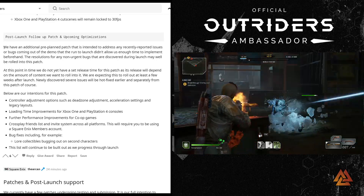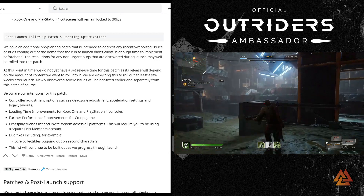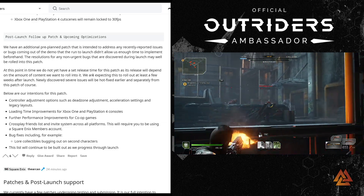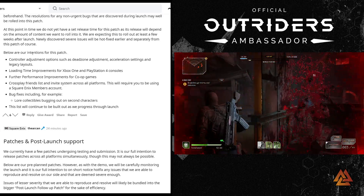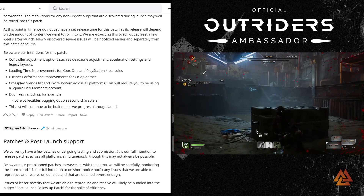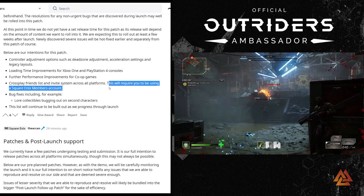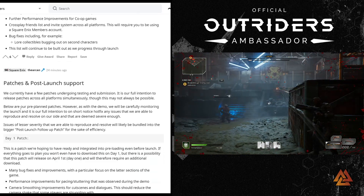The post-launch follow-up patch will address recently reported bugs and issues from the demo that there wasn't enough time to fix before launch. The release timing isn't set yet. Planned content includes controller adjustment options such as dead zone adjustment, acceleration settings, and legacy layout; improved loading times for Xbox One and PlayStation 4; more performance enhancements for co-op; cross-play friends list and invite system across all platforms requiring a Square Enix Members account; and bug fixes like lore collectibles bugging out on second characters.